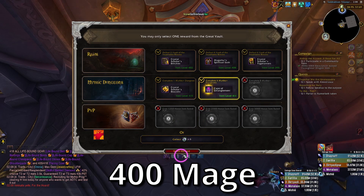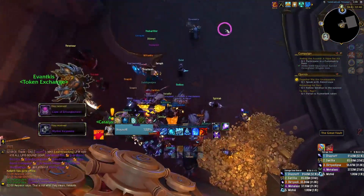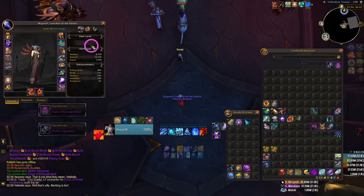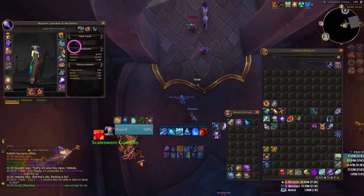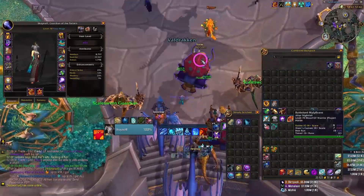It's probably the cape. Nothing cool today — no trinkets, no weapons dropped. This was a lame box overall. I did get upgrades on all characters though — just no exciting cool upgrades this week. Until next time.